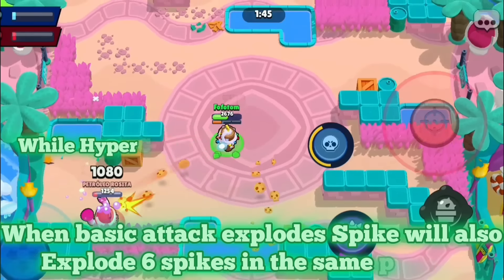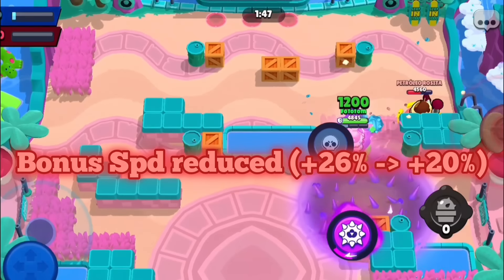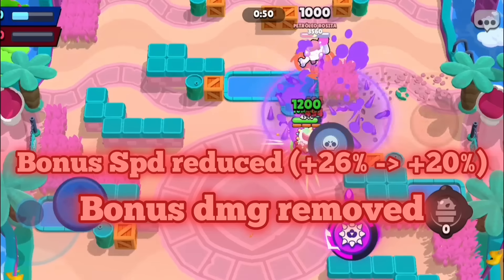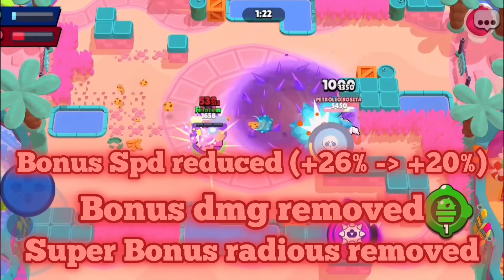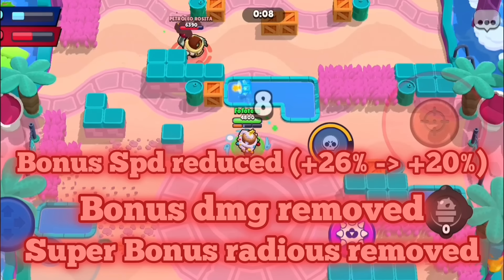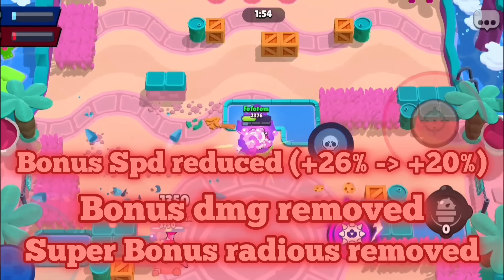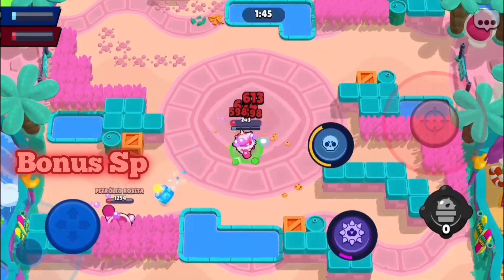With so many awesome and pretty crazy buffs, Spike would obviously receive some nerfs. His bonus speed would be reduced from an extra 26% to 20% — small yet noticeable. His bonus damage would be removed — you're already shooting spikes everywhere, you don't really need the bonus damage. The super bonus radius would also be removed. So yes, this is the hypercharge where you get no single benefit to the super stats — just a lot of passive abilities to be aware of. I feel it's fair for Spike to have such a complex kit since he is a Legendary, and his current hypercharge feels underwhelming. This rework would make it phenomenal, fun, and versatile.